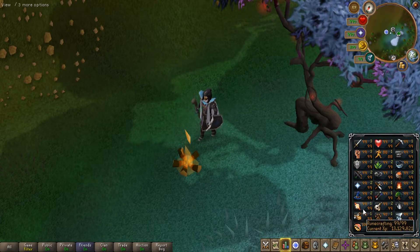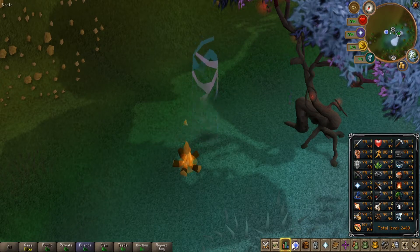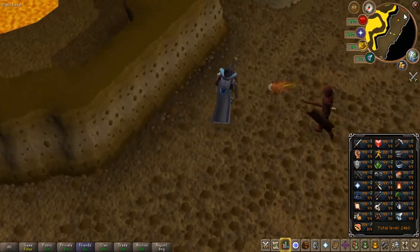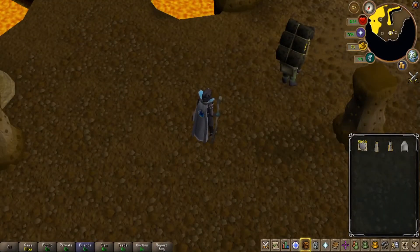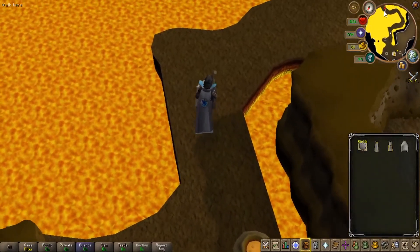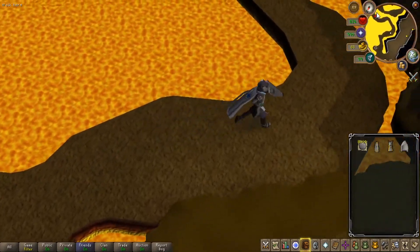For our first method, we're going to be using the ZMI altar for the first 77 levels of our grind to 99. The XP is so quick at these low levels that I don't really see a point in switching from one altar to another. Just grind this out until you can make blood runes or until you want to keep going with ZMI. You'll use around 500 to 750 essence on these earlier levels — it only takes a few minutes.